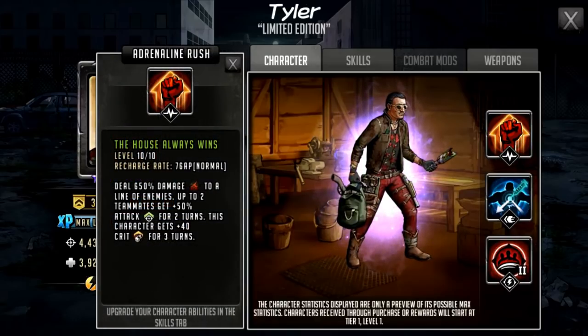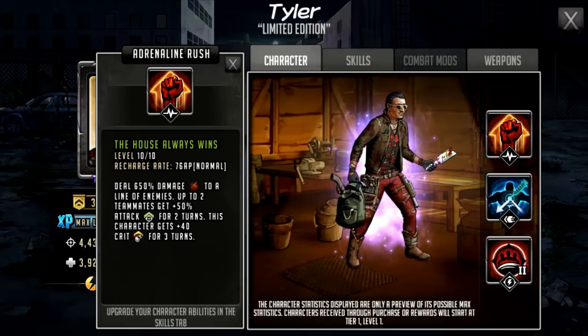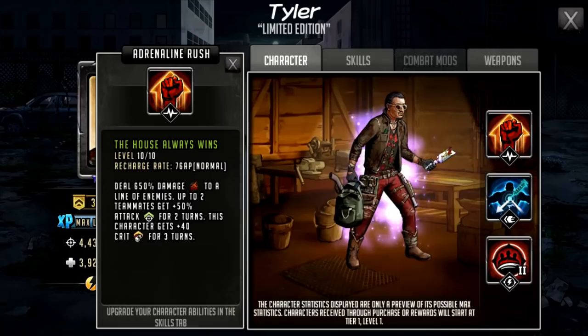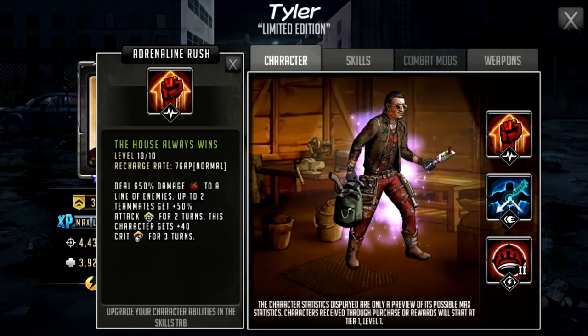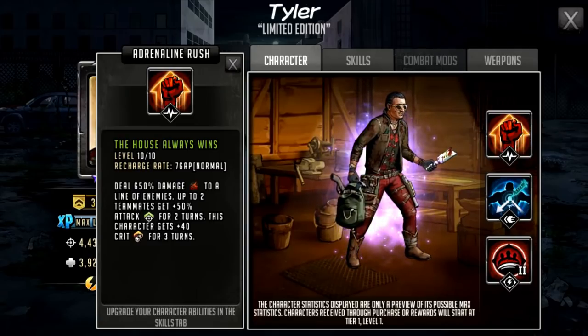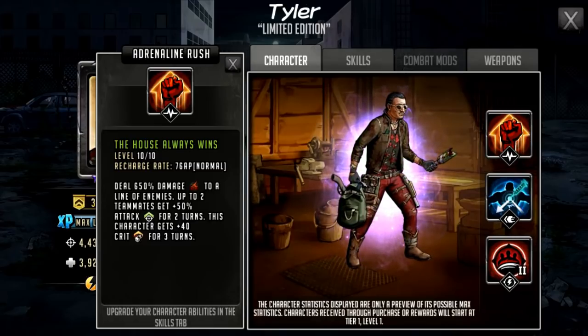His rush is called The House Always Wins — I like the name. It costs 76 AP and deals 650% damage to a line of enemies. Up to two teammates get 50% attack for two turns, and this character gets 40 crit for three turns. The 650% damage to a line of enemies is quite reminiscent of Arav, who does 750%. So Tyler's damage is a bit lower, and he's obviously going to have a slightly weaker rush because the percentage is reduced.